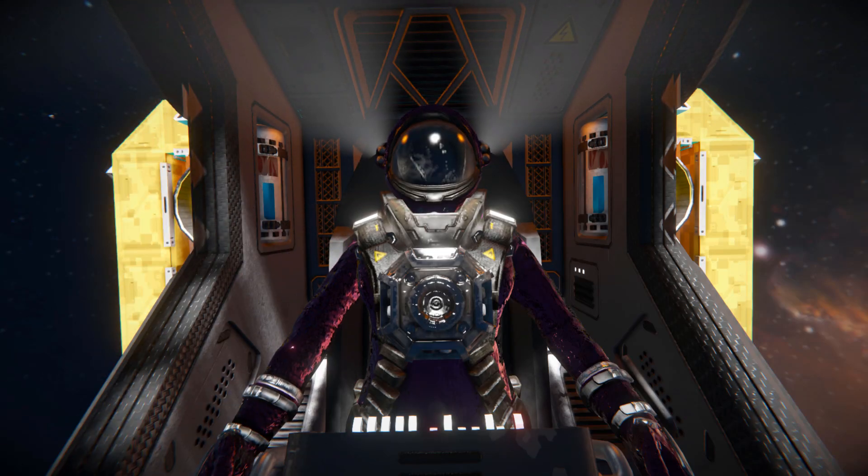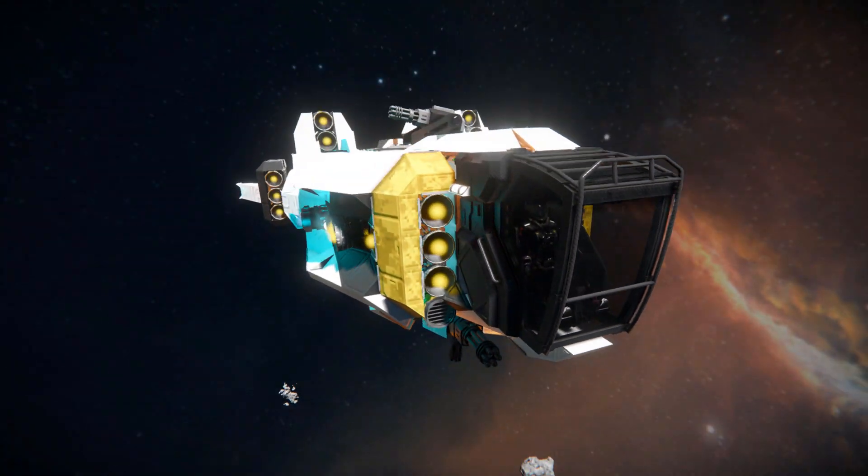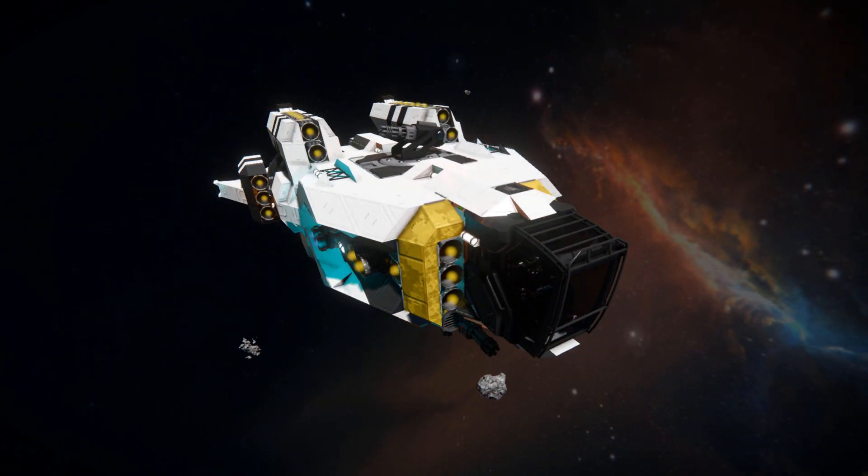Hello and welcome back to another Space Engineers Showcase video. In today's video we're looking at another small ship called the AI-10 Star Mark 1, which is this thing right here. It's a small civilian vessel for you to fly around and have fun with. It's got a little bit of guns, some cargo containers to transport goods, but it's mainly for flying around and having a good time.